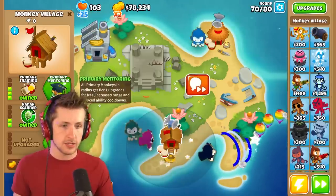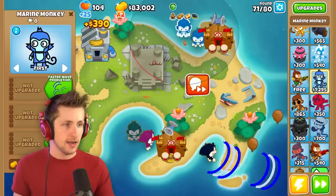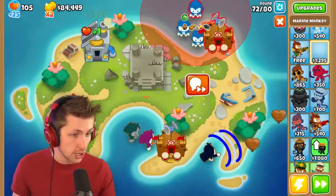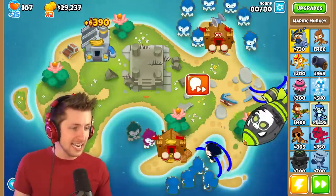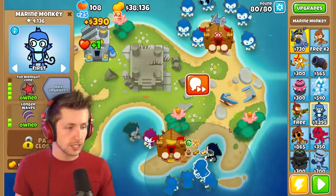I just realized these are primary towers — we can get primary mentoring on them, which is really nice. Let's just get a bunch of tsunamis. Oh my gosh, did you see the tsunami? Holy cow, that guy's crazy. Round 80 — this guy has 24,000 and this one has a hundred thousand pops. These guys are all just really strong.